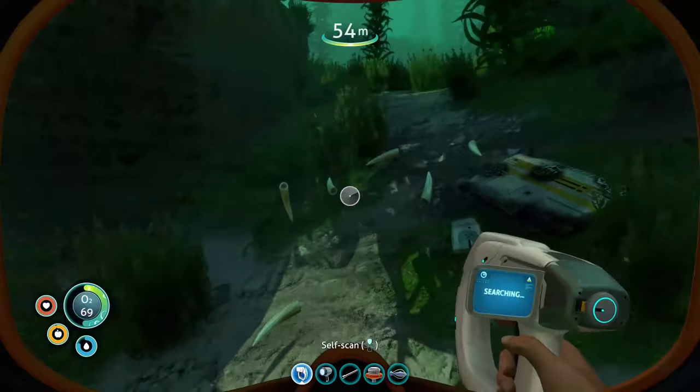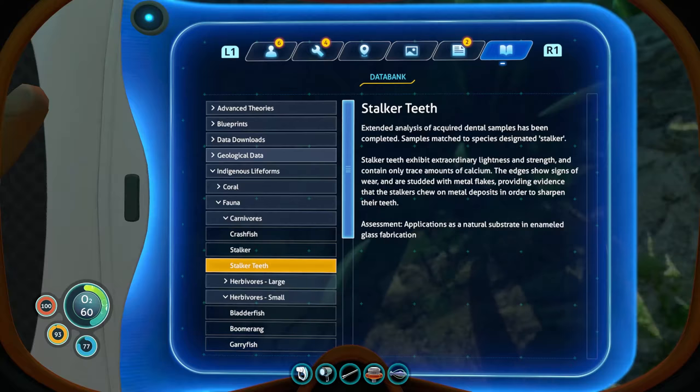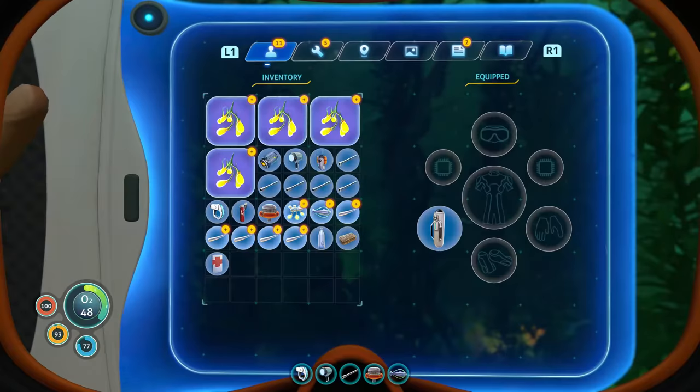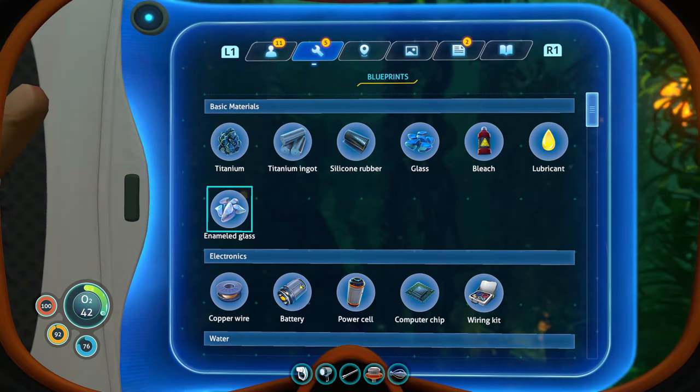I think these are the stalker teeth that the entry for the stalker was mentioning. Assessment: applications as a natural substrate in enameled glass fabrication. We should probably take a couple of these. What blueprint is that? Oh, enameled glass.